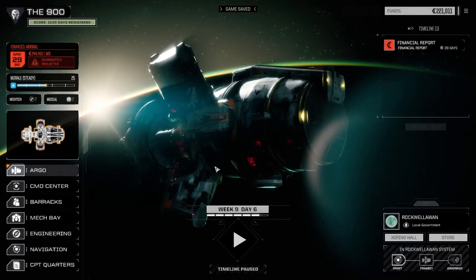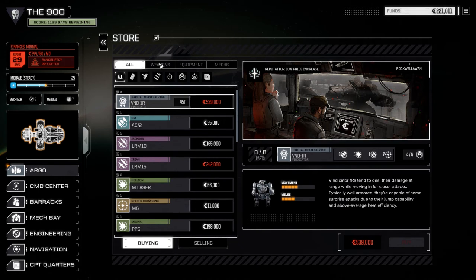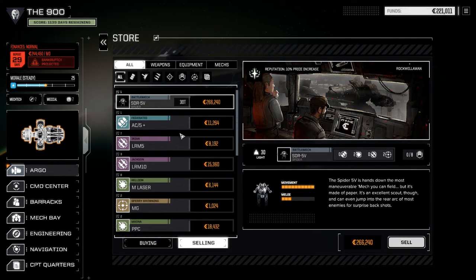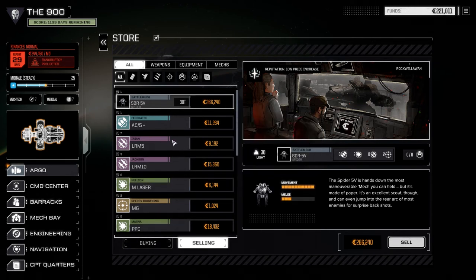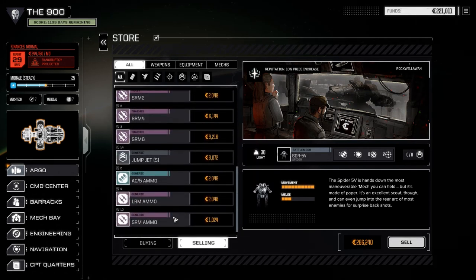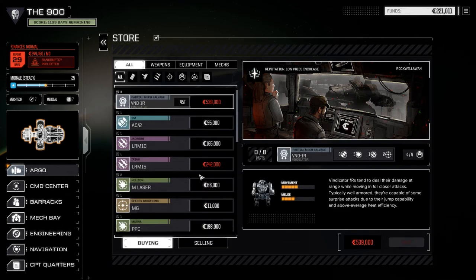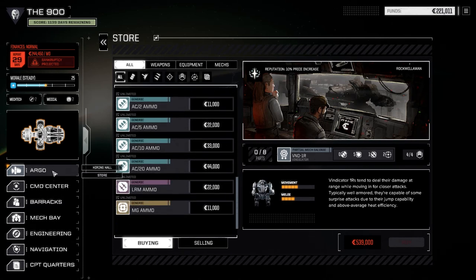All right, we're back on the ship. Let's have a quick look at the store. There's no pirate presence on this planet — that's why. There's a full Spider for 300? Oh, that's my selling screen. We're not going to sell anything at the moment, we're still doing okay for cash. Not a whole lot in the store — Vindicator parts, three of them, kind of nice, but we don't have the cash for that right now. Nothing we really want.